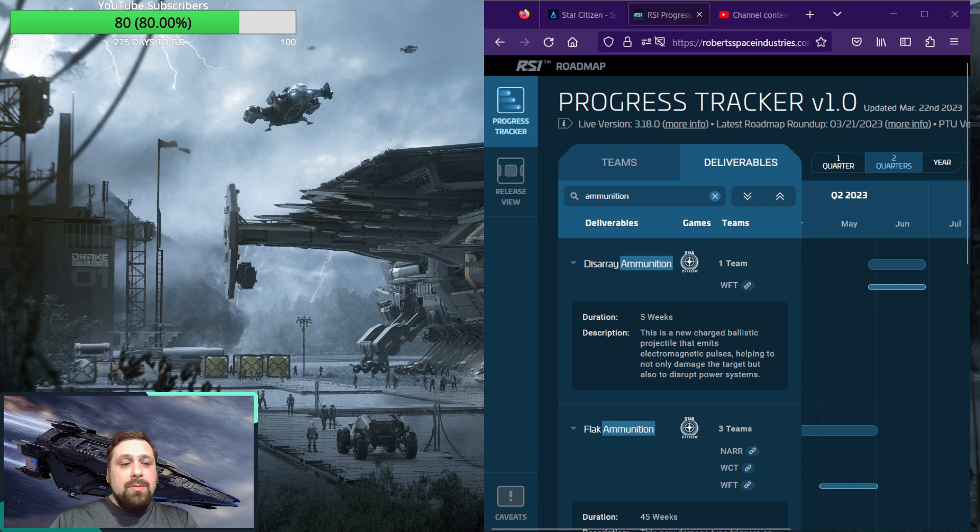The first new ammunition type — and this is more of a rework than something entirely new, but it's got a new name — it's the Disarray Ammunition. This is going to be taking over for the disruption role, for lack of a better word. It's the type of ammunition that will be used to take out enemy ships' systems without actually harming the ship itself overall. So it is called Disarray Ammunition and has five weeks of work.